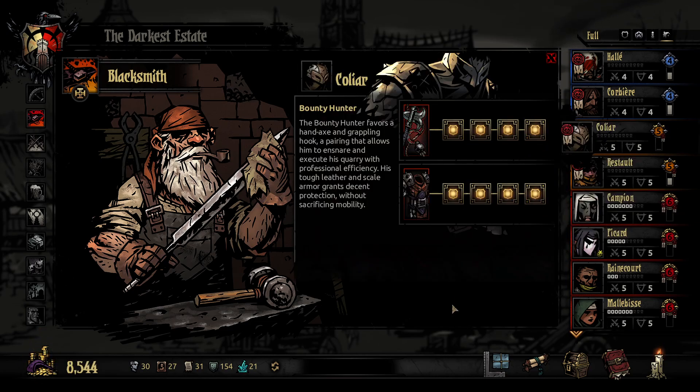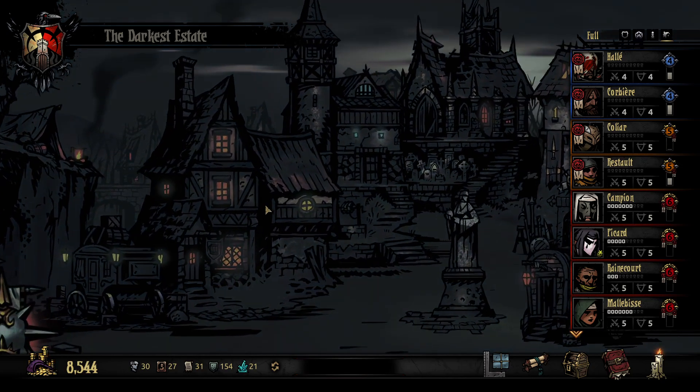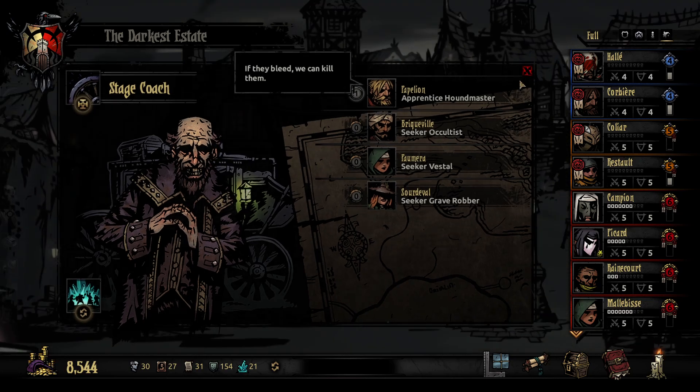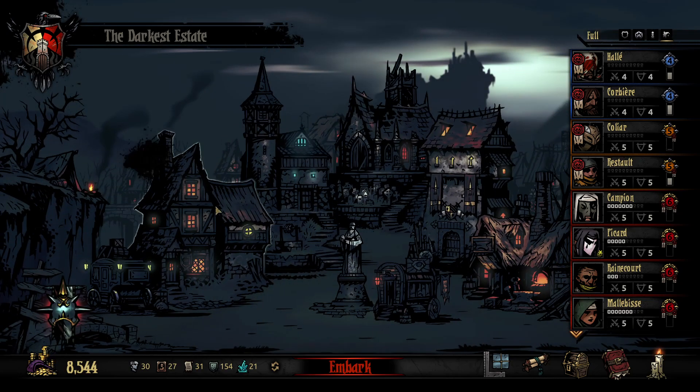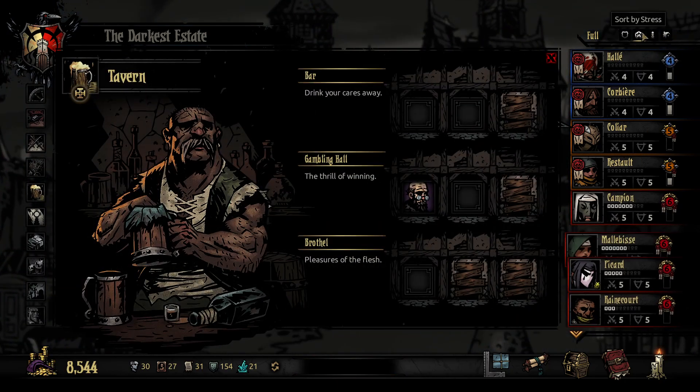Got no money left now. But we are taking an antiquarian out, so we're going to get lots of money here. Basecoats. That's great. Now sort by stress.